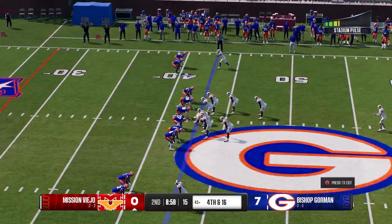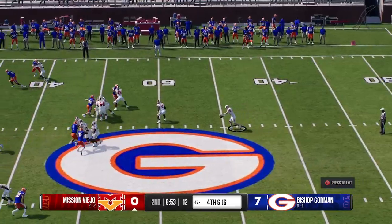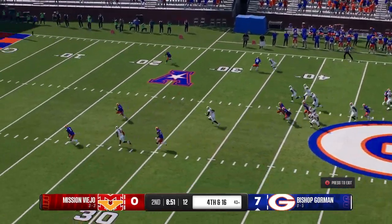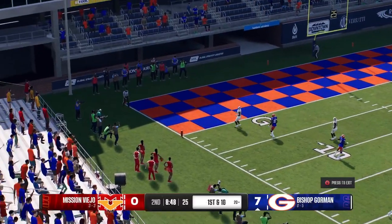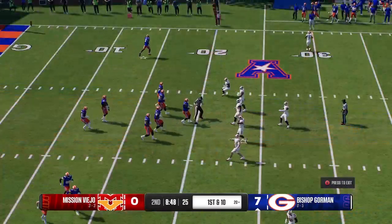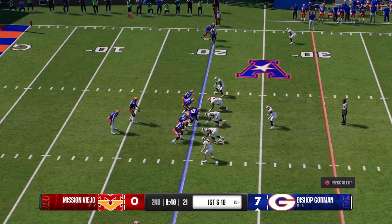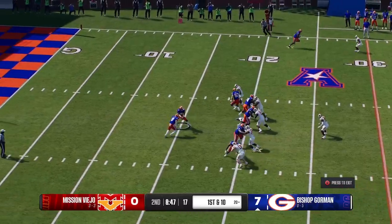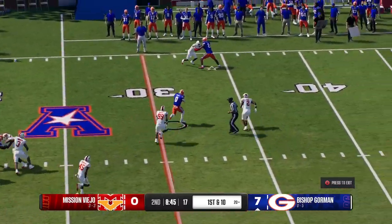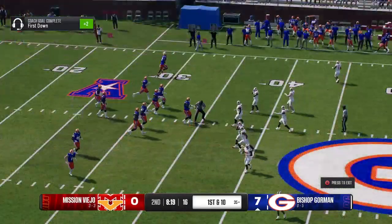Here comes the punt team — first punt of the day — he'd love to lock them up close to their goal line. First one of the day is booted away. They ran him out there four times in the victory last week. The ball hits at the five and it'll go into the end zone for a touchback. Offense getting set for first down — from the gun the running back has it, crosses the 30, he's got a way out to the 35-yard line.